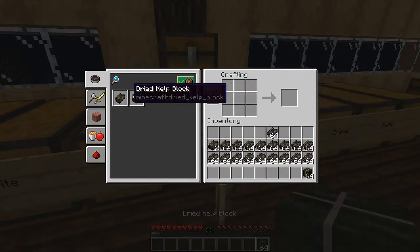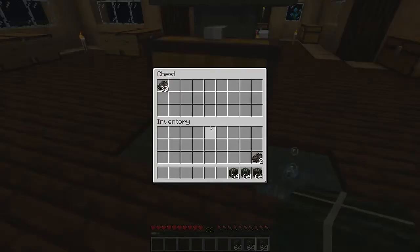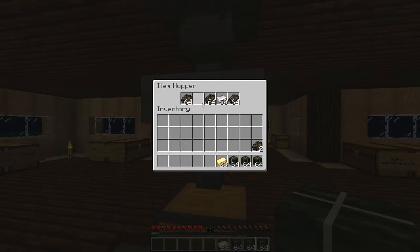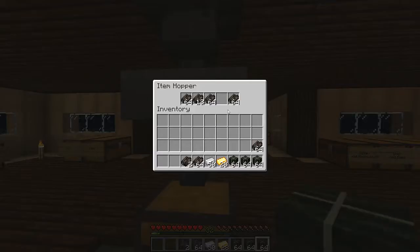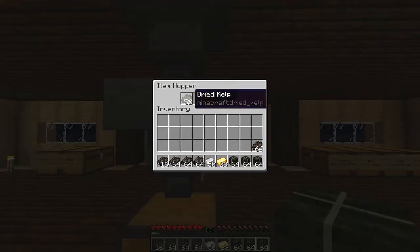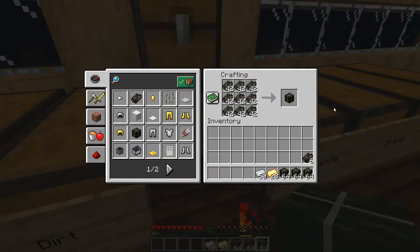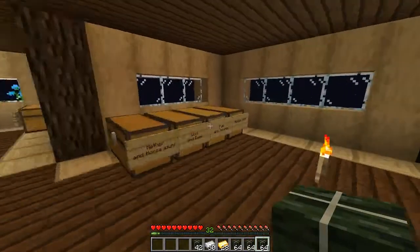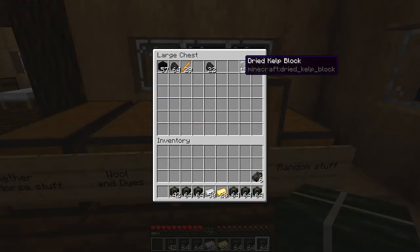Let's get some blocks going here, and we'll toss this back in the system. Let's get this stuff right here. So that's there, that's there, there's that. I think that's all kelp. Let's throw this — actually, let's just throw all this in the smelter now.